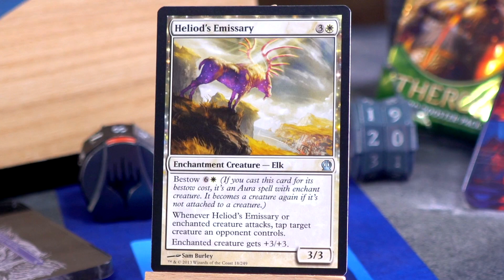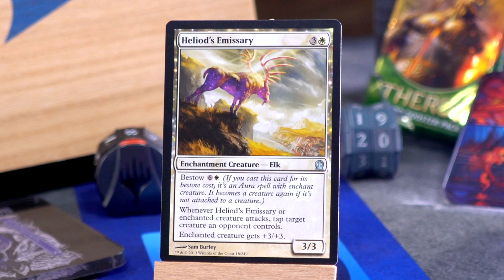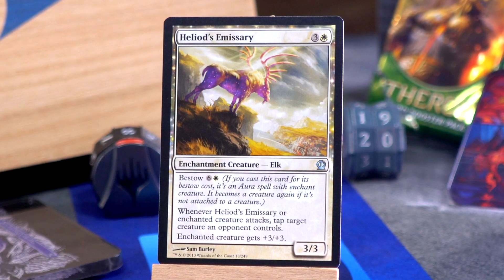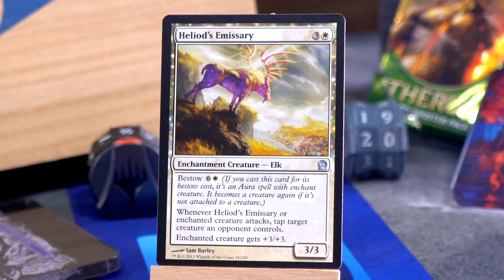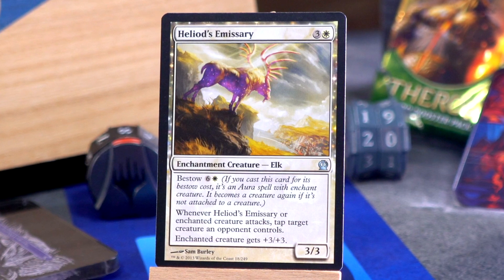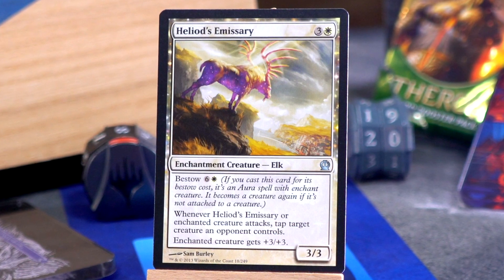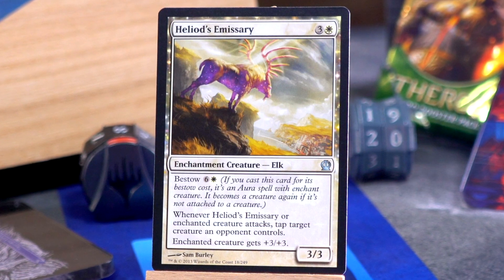Oh, but not as much as I like Heliod's Emissary — big elk! Three and a white for a 3/3 Elk enchantment creature: whenever Heliod's Emissary or the enchanted creature attacks, tap target creature an opponent controls. You can also bestow it — this is a really cool mechanic. You can cast this as a 3/3 that taps a creature for four mana, or for seven mana cast it as an aura giving plus three plus three and the tap ability. And the rules work how you'd want: if you bestow it onto your Horizon Chimera and they kill the Chimera, the Emissary just falls to the battlefield as a creature instead of fizzling. Heliod's Emissary is good.